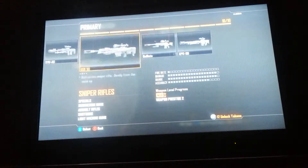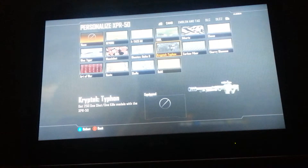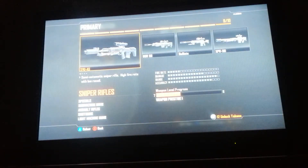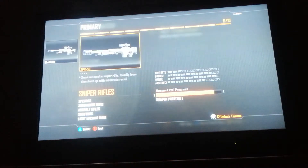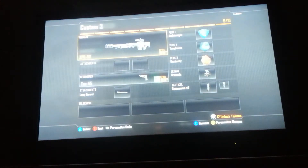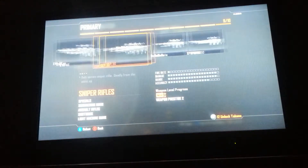But for the SVU and the XPR, you need to get one-shot kills, so I'd suggest doing hardcore mode for those two. For the SVU, the only way to get a one-shot kill in core mode is with headshots, which takes longer. Same thing with the XPR — the only way to get one-shot kills is headshots unless you have FMJ. So I'd recommend doing hardcore for these two to unlock gold.